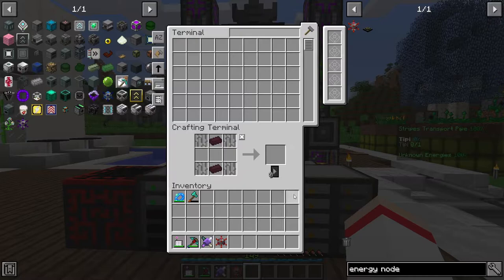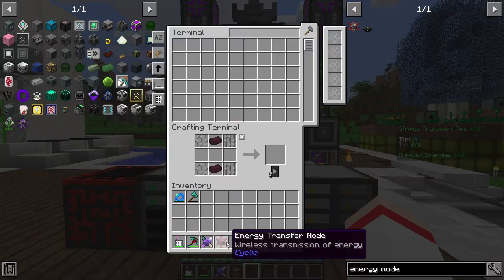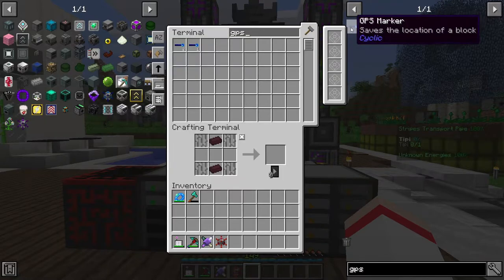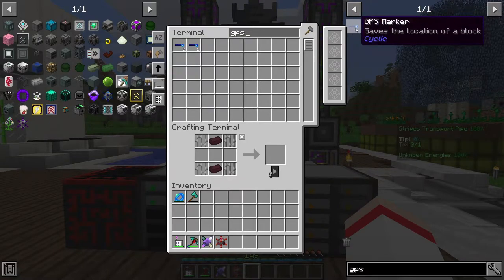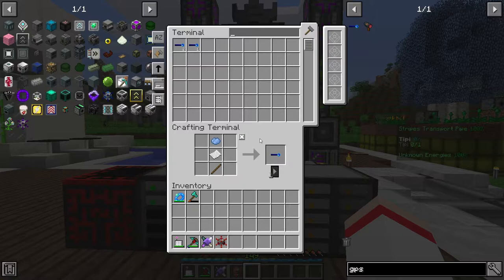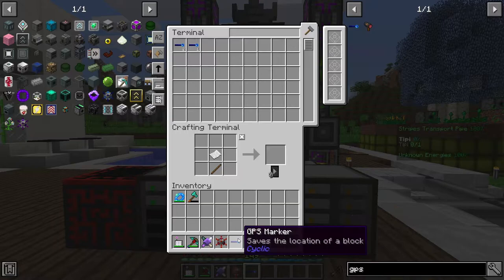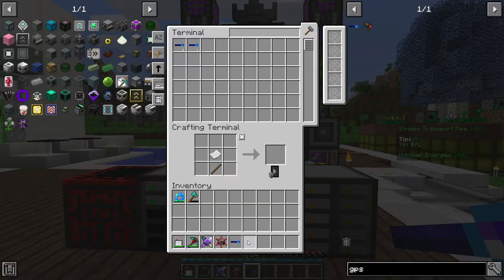If you don't know how to use JEI in Minecraft, please check out my tutorial on that subject — I'll post the link. So the Energy Transfer Node is ready. The second thing we need is a GPS marker. Type in 'gps' and it should pop up. Click on it, then click the plus to see the recipe: light blue dye, a piece of paper, and a stick. Pretty straightforward — take the GPS marker.